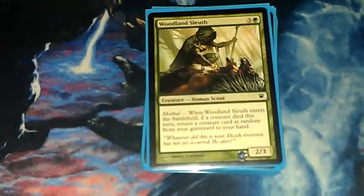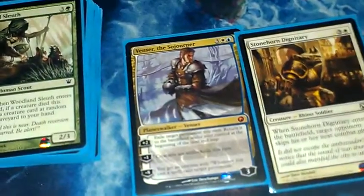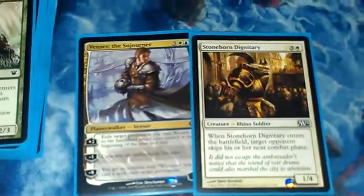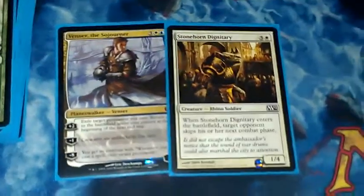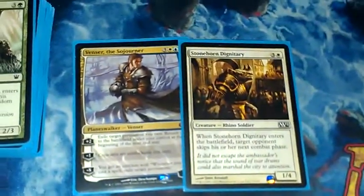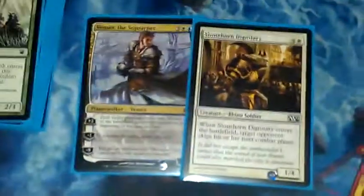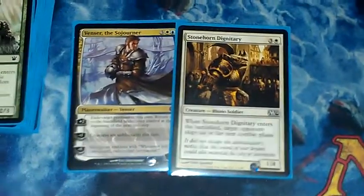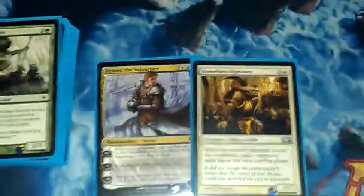Now we're going to get to the card I set aside, because I'm going to pull out my Venser and show you that I play Venser. Venser is a good card, especially with this card — Stonehorn Dignitary. His plus two exiles a creature, and then it comes back into play at the end of your end step. The effect just keeps recycling over and over. If you're just sitting there trying to make your opponent skip their attack step, you're sitting there ramping yourself up, building up your big army of creatures and your mighty creatures. That's a great way to do it.